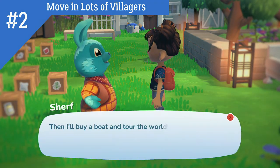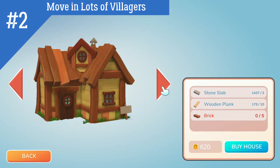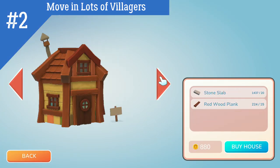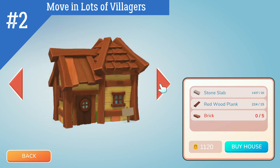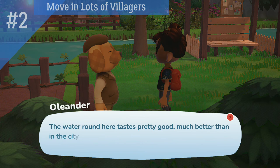To move in villagers, I suggest buying the first house in the housing list as it is the cheapest and easiest to acquire supplies for. The round house, which is the third one in the list, is also kind of small if you want variety, but it does cost a little more.